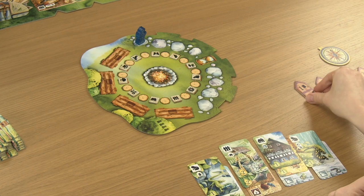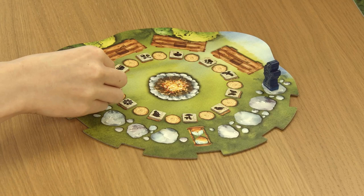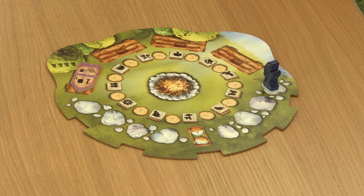The campfire board gives one more possibility: you can play a path token on an unoccupied bench on the campfire board, which allows you to play one card in your meadow or surroundings area. However, use this only if you really need to play a card and the current game situation doesn't allow you to do so otherwise.